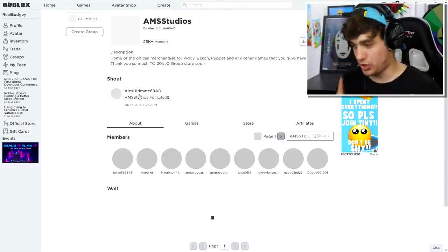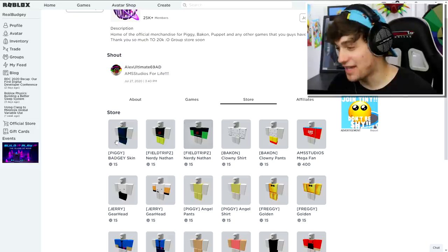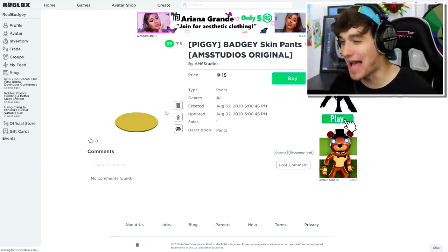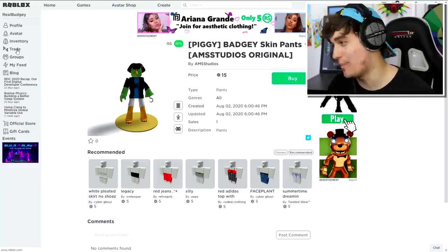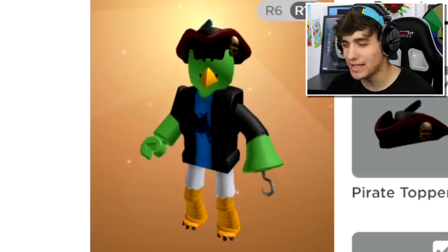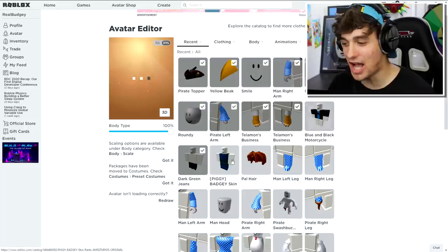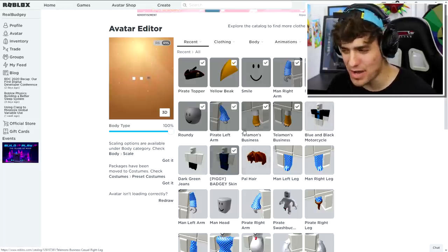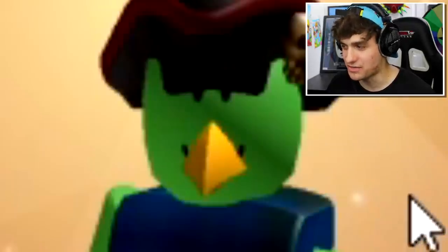You will find the brand new fresh t-shirt - the Budgie skin pants! We're going to buy that and equip it. Wait, we have a problem though - this isn't looking like Budgie. But don't worry, we can fix that right now by literally removing our t-shirt and equipping our pants instead.